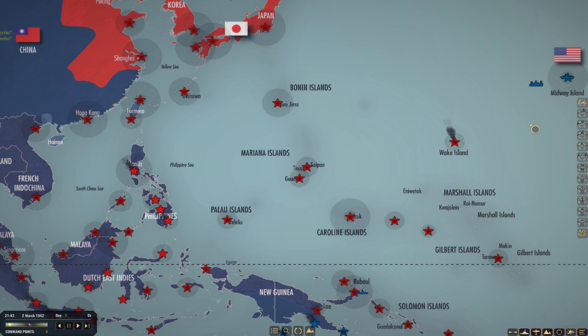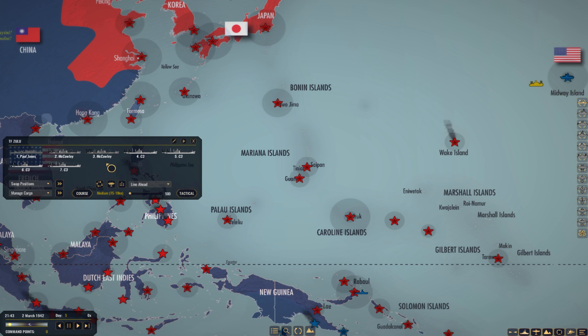Hello, welcome back to War on the Sea. It is the 2nd of March, 1942, day 5 of the Pacific Campaign - we are playing as the Allies. A short summary of last episode: we went after Wake Island, we landed there. Currently we have 4,272 troops, double the supplies, and we're doing fairly well. It looks like we'll take it in the next couple days. Ground combat seems to be a little faster in this mod than the base game.